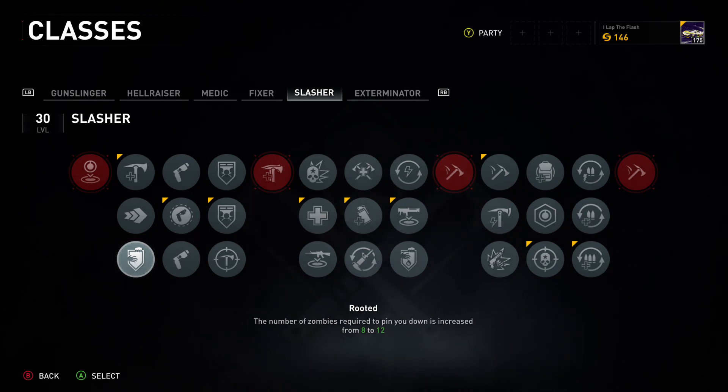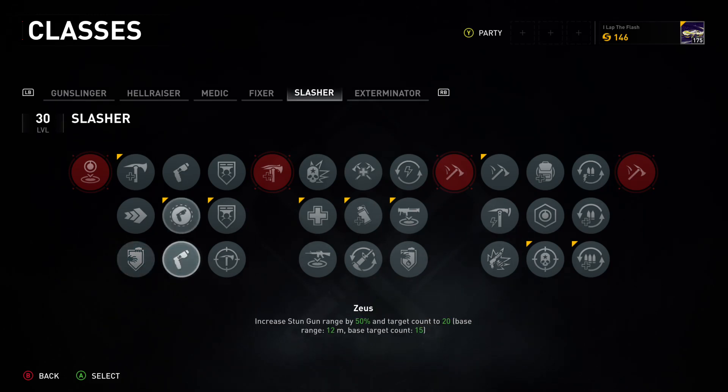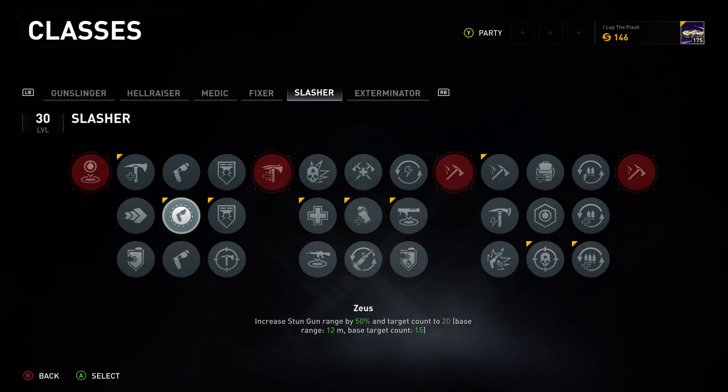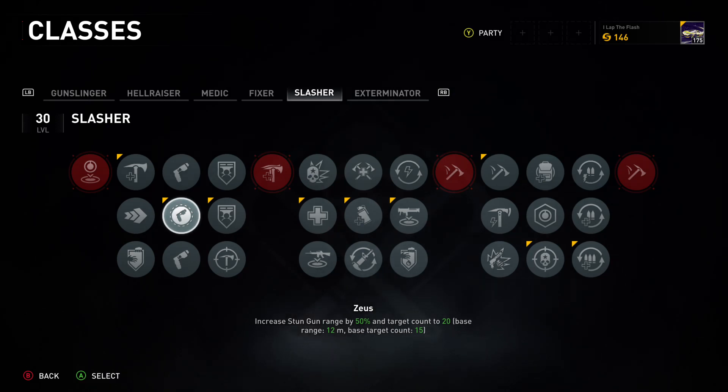The pin-down perk is pointless — you should not be getting pinned down. If you are, you're slashing into too many zombies at once, so stop doing that. Gun effect duration increased by 100 percent isn't bad either — I used that one for the longest time too — but it's so easy to just spin around, melee them three times, and let someone else shoot them.